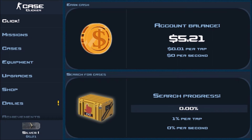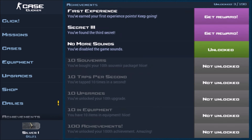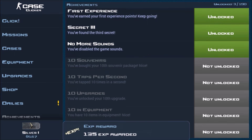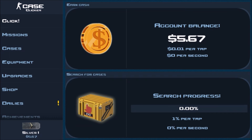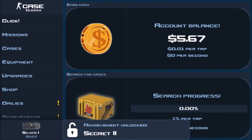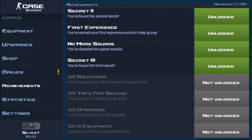The second thing you want to do is start doing the secrets. The first secret is you tap around on the mission screen around 'Recruit' — just tap around there and you'll eventually get it. Then secret number three: you get an achievement from first experience. Tap around where the silver one is and you get a free 21 cents again.